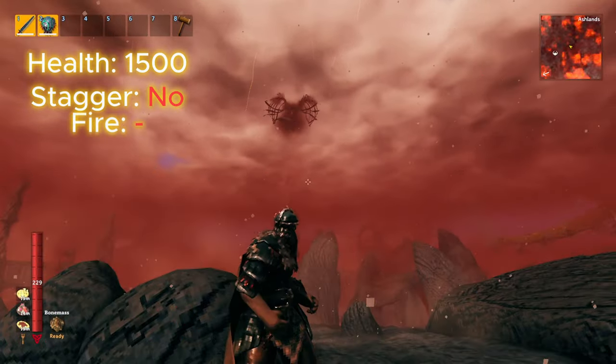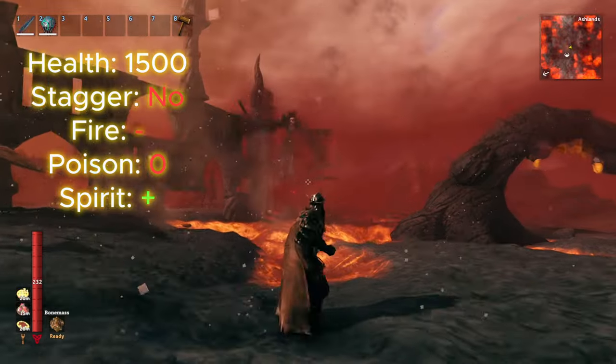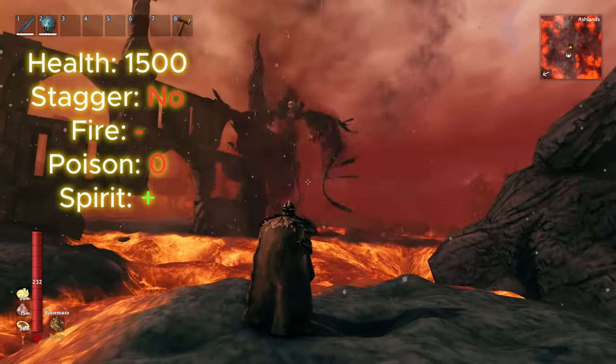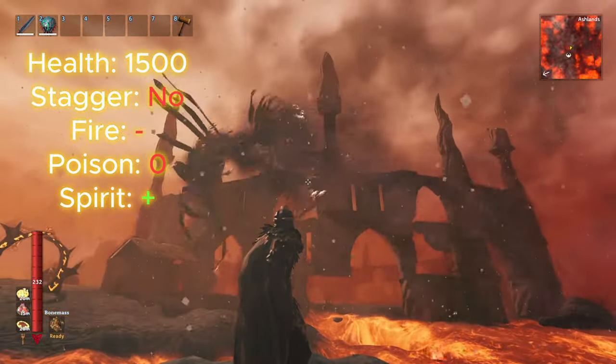The Valkyrie is resisted to fire, immune to poison, but is weak to spirit damage. Valkyries also tend to go mostly invisible during heat storms. Unlike Motor, the Valkyrie never lands, but will often swoop down during two of its attacks, opening it up to melee damage.